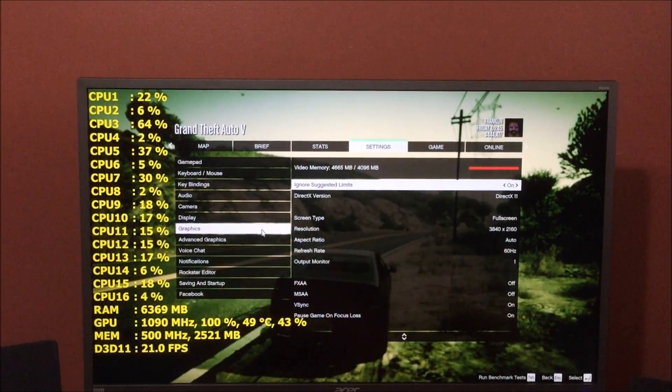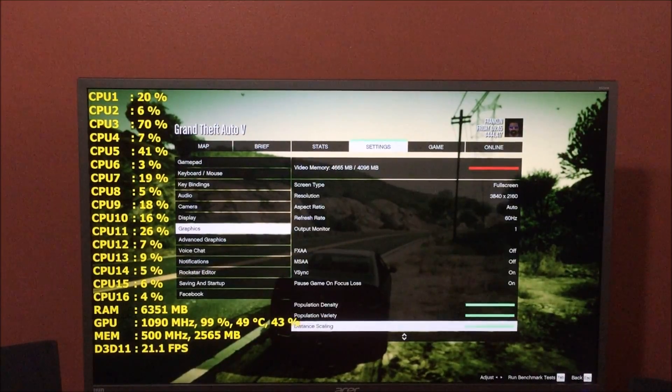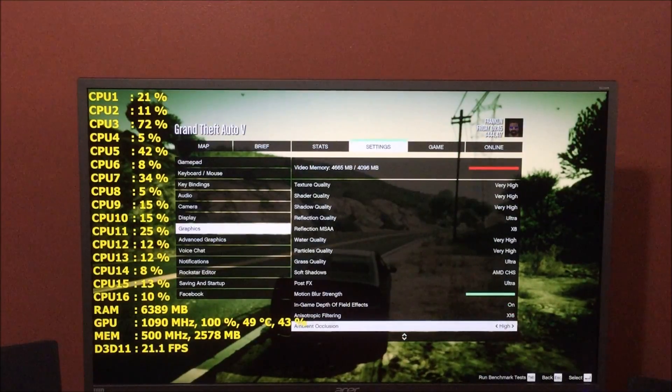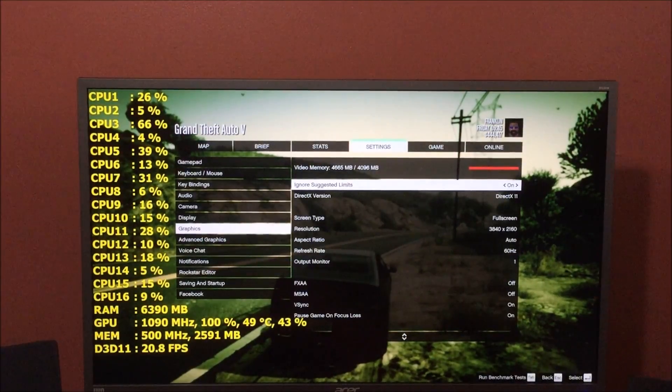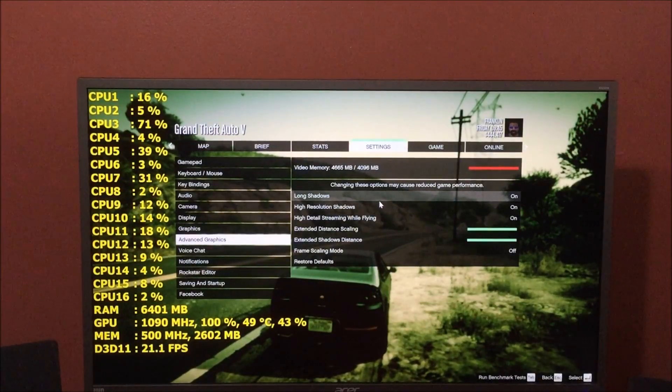Hey guys, doing some more Grand Theft Auto 5 with the AMD Fury X. We're using the newest drivers — the Catalyst 15.7 ones that just came out a couple days ago. We're going to do DirectX 11, max the game out minus anti-aliasing — everything else is cranked up. We're also going to turn on advanced graphics for this video, so everything is on at maximum.